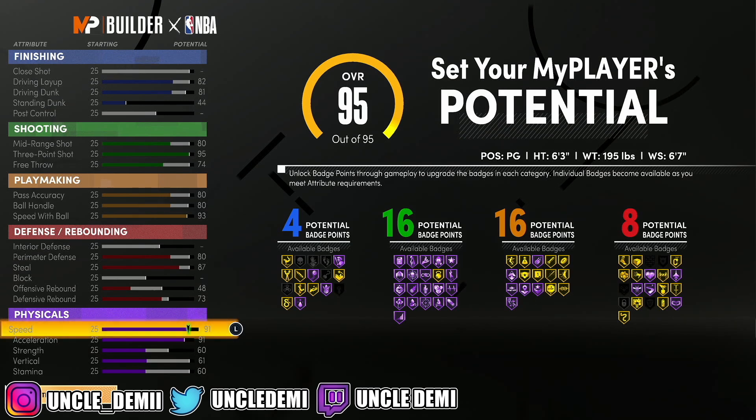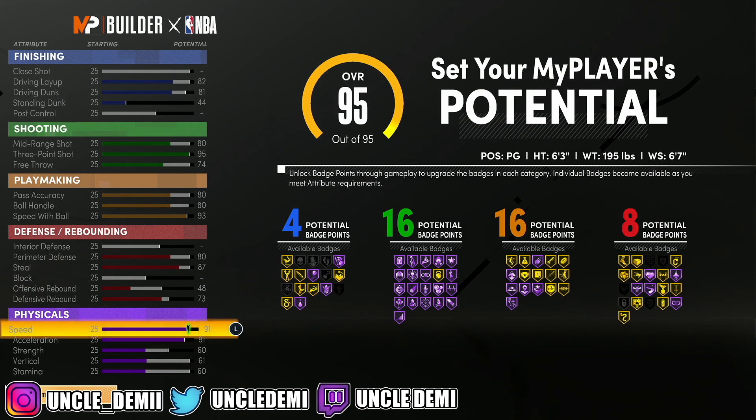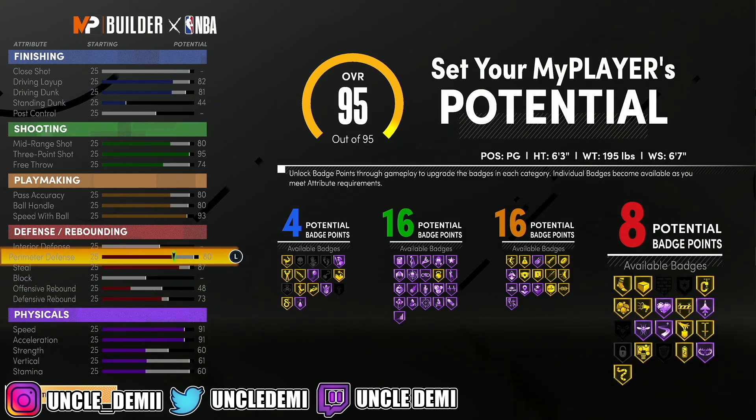You also have a 77 defensive rebound — added more for attributes, but it'll still help you grab boards when needed. And of course, you'll have a whopping 95 speed and acceleration, which is going to be toxic. So you're looking at 4, 16, 16, and 8 badges in total. The perimeter defense is attached to your lateral quickness, so you do have an 84 lateral quickness.